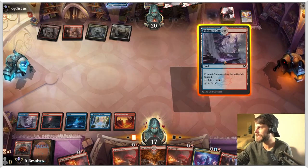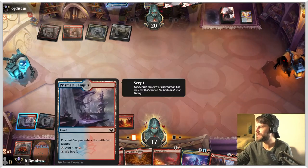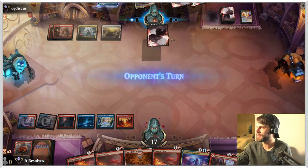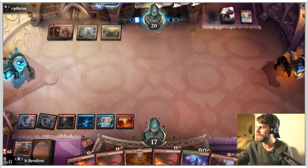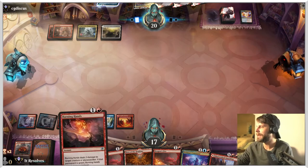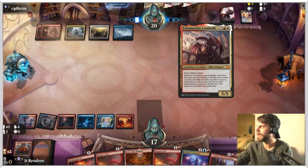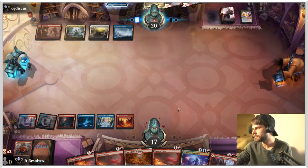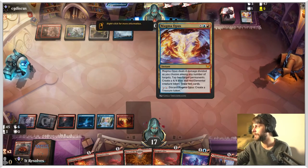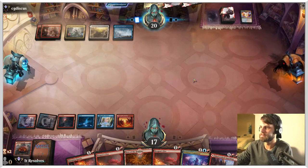I think we just take the opportunity to play this tapped. We can scry with these, but it costs so much to scry that we'd only want to do it at the end of their turn when we're able to then untap again. We haven't had a great opportunity to do that quite yet. I fully expect we're going to be running into some major issues here soon, but we'll do the best we can.